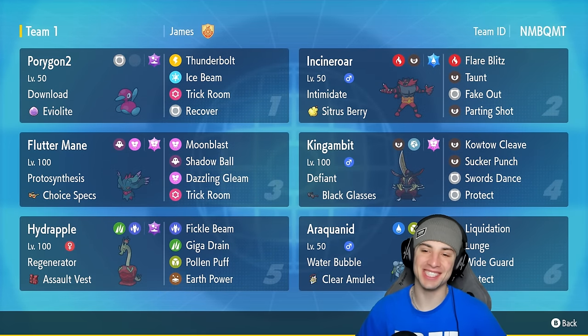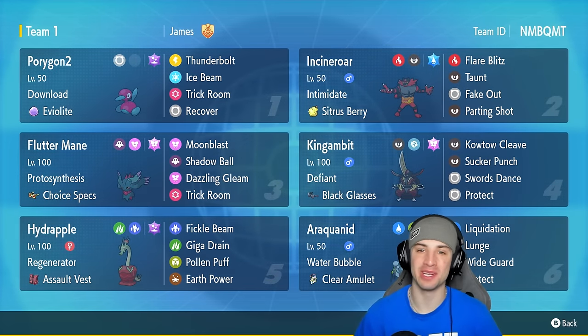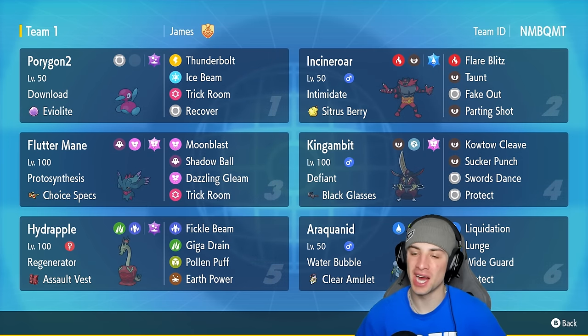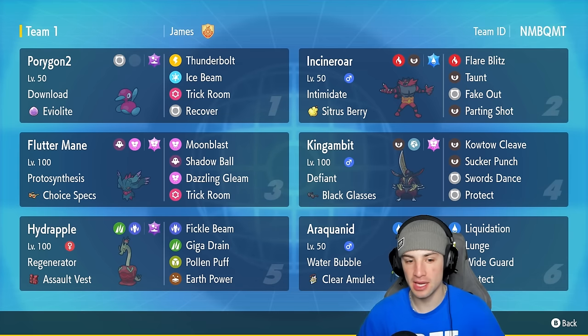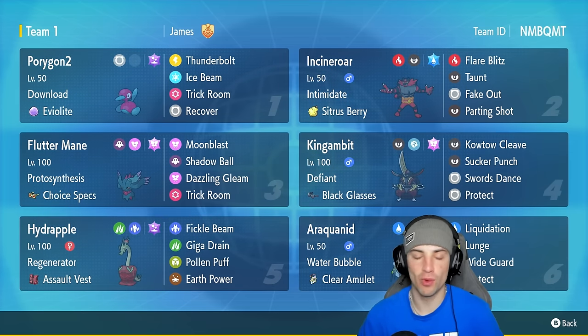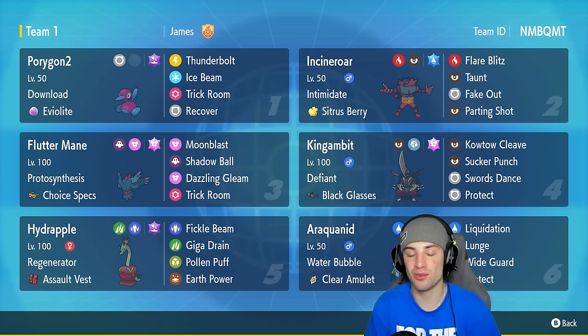What's going on YouTube, Jeans here, welcome back to the channel. In today's video we got everybody's favorite Apple — we are rocking out with Hydra Apple in ranked Regulation F. Hydra Apple is a really cool Pokemon evolved from Diplin, or Apple — one or the other — it's another evolution to the Apple family. We're running Regenerator and the Assault Vest so we can soak up some special attacking shots.